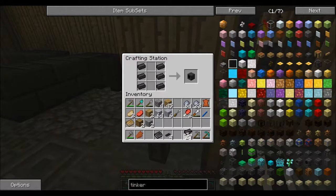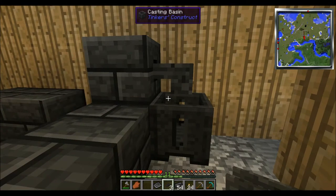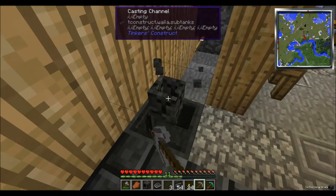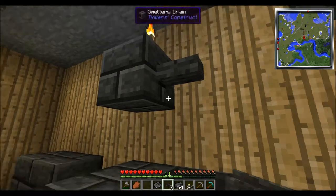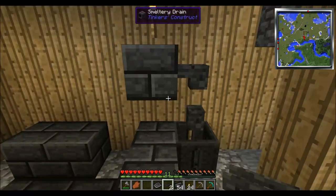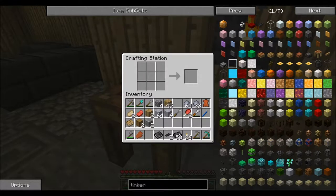Like this, like this. And then we put the drainer here and right there. I really want to make this higher - there's a good reason. That's not right, is it? Whatever floats your boat. Now we should be right.